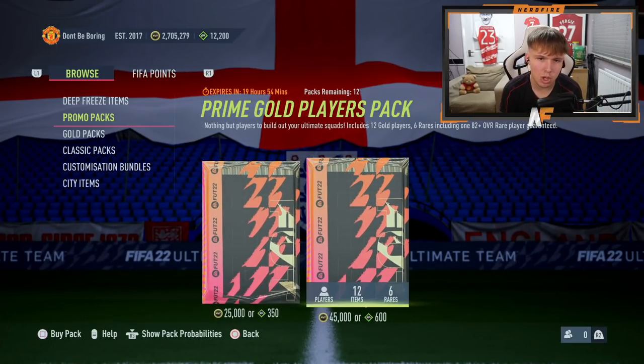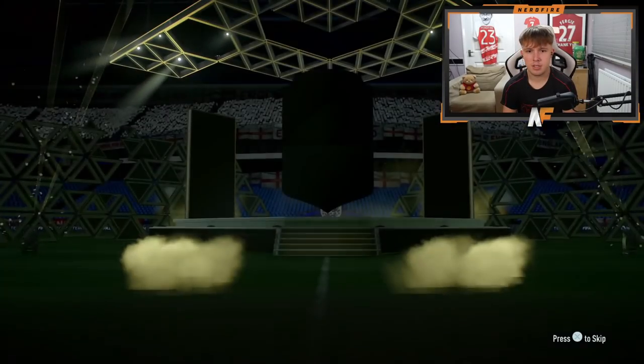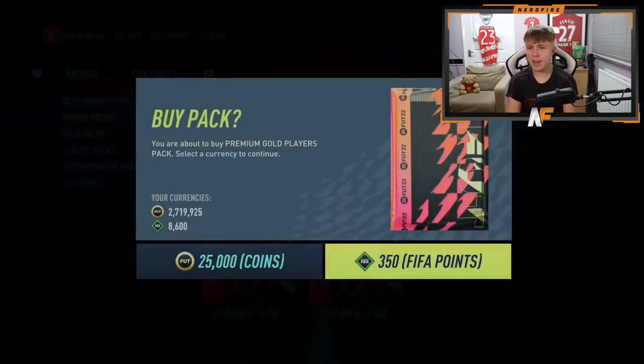Starting with the prime gold player packs. First pack: Thiago Silva, 85-rated, good fodder. Second: Schmeichel, 85-rated. Third pack — no walkout again. We're halfway through the prime golds and still no walkouts — just board after board. Getting Morata 83 at one point. These prime gold packs have not been great at all, so let's switch over to the premium gold packs and hope for better luck.